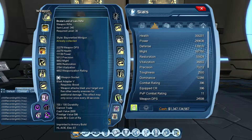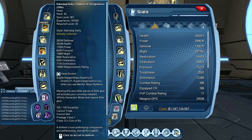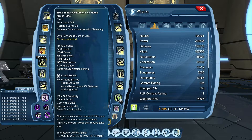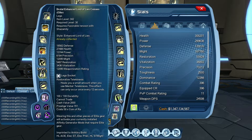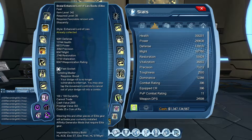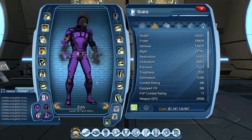Looking at the gear mods: I am using Blast Adapter 5 for weapon, Supercharged Mass Hysteria 3 for head socket, Escalating Might 5 for neck, Berserker for back, Penetrating Strikes for chest, Restorative Telekinesis for legs, Maximum Damage for hands, and Tumbling Master for feet. You can also use Explosive Block or Deadly Block for feet — it's up to you.